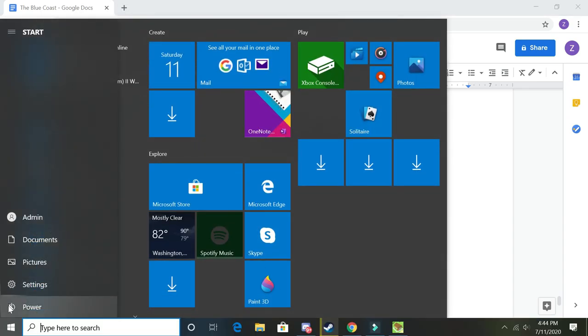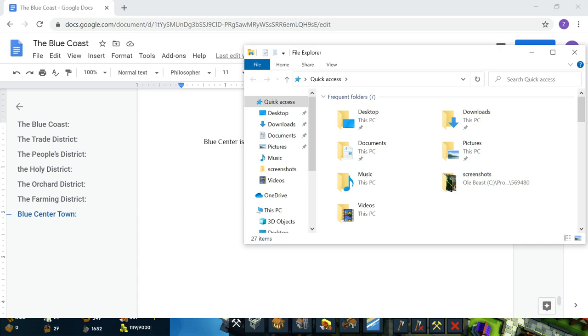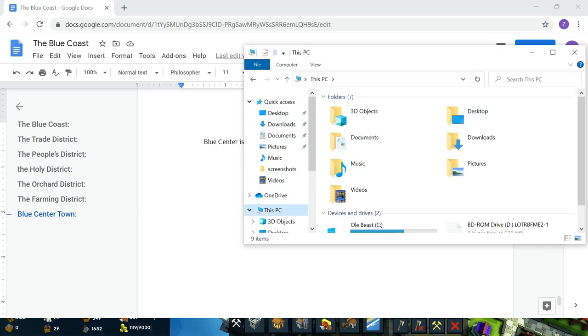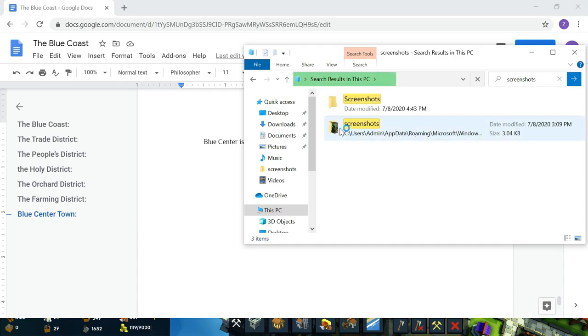I'm going to file explore and just search up 'screenshots' on this PC. Searching that — if you get that, it'll bring you to the screenshots pretty quickly. Don't make a liar out of me, PC, I built you to be fast. It's in Steam. I kind of looked up how to get to it, and I just learned: just look up screenshots, it's where you're going to find them. And yeah, they're right here.